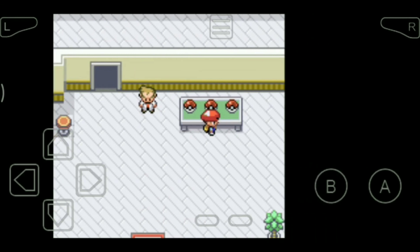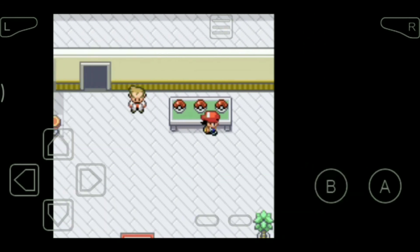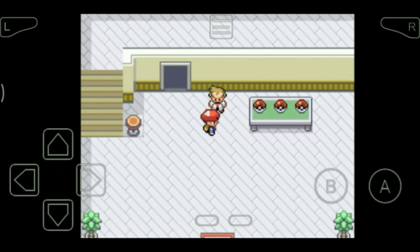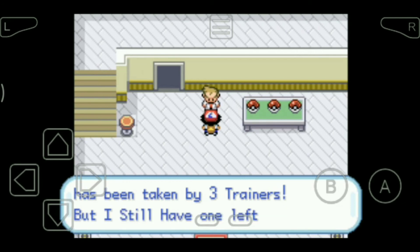So this guy is going to give us a Pokémon. It's empty — Bulbasaur's ball is also empty, Squirtle's ball is also empty. Too bad. Oh yes, you came for your first Pokémon, but all three are gone now.